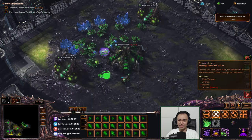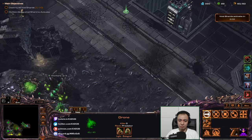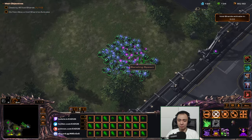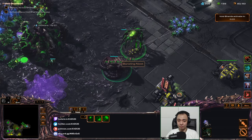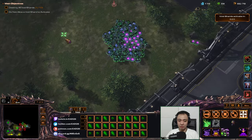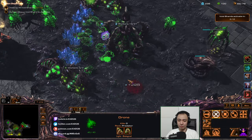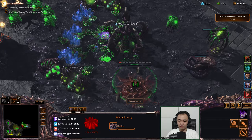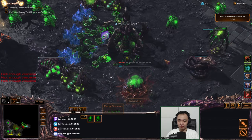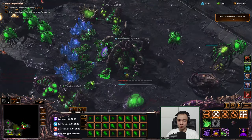The next wave will have an Arbiter — wait, never mind. Arbiter is way later. So we're safe. I'll go in at the eight-minute wave. I'm just getting attack upgrades and stuff. I'll make my Banelings more effective against the poops.